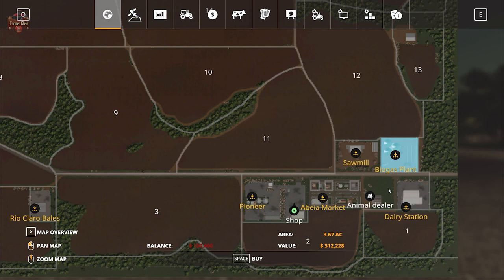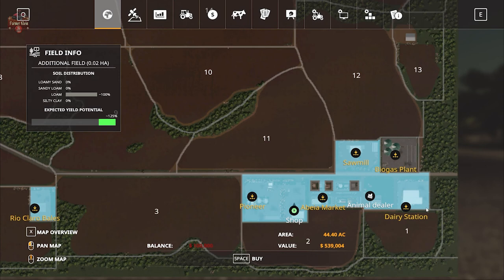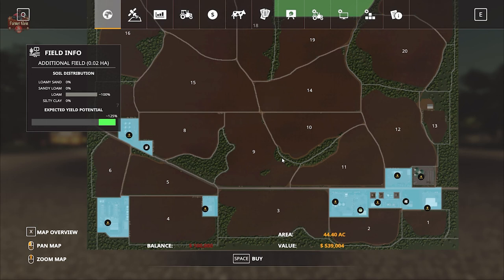While we're down here, we have the biogas plant available for $312,000. There is also unbuyable land which includes all of the town as well as the other sell points scattered around the map. The buyable land parcel for $539,000 will allow you to landscape right up to the edge of those areas.